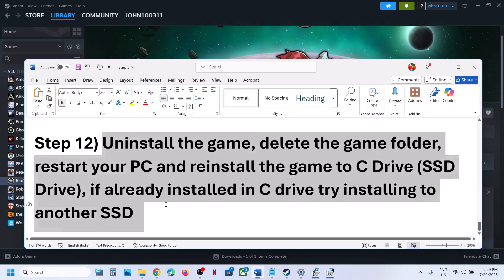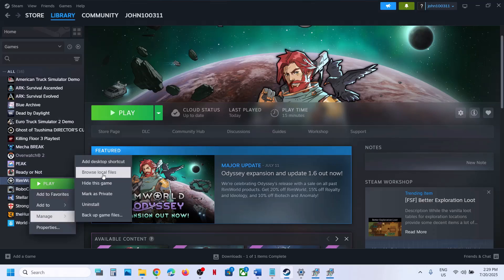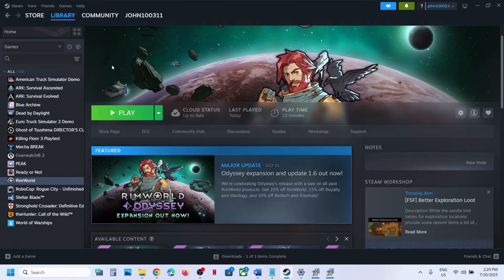If still not working, the last step is to uninstall and reinstall the game to a different drive. Right-click the game, select Manage, then Uninstall. After uninstalling, go to the game installation folder and delete the game folder. Restart the computer, then reinstall the game to the C drive. If it is already on C drive, try installing to another SSD. One of the steps shown in this video should help you run the game successfully on your Windows computer. Thank you for your time — please like this video and subscribe to the channel.